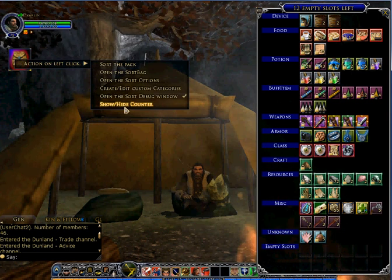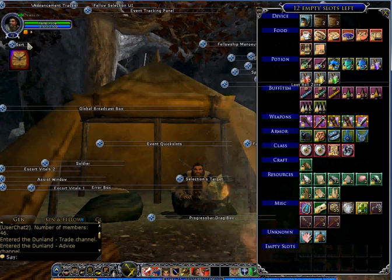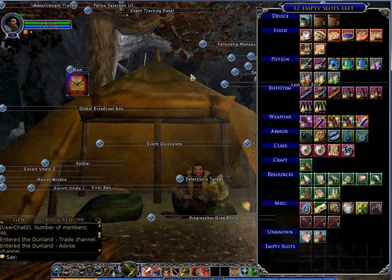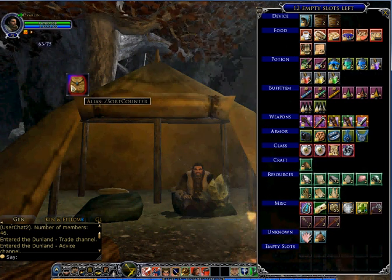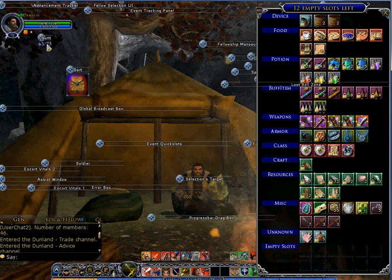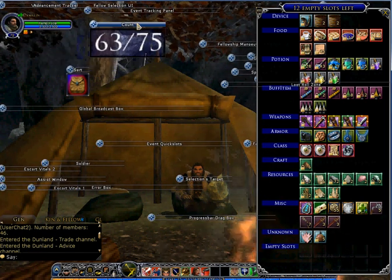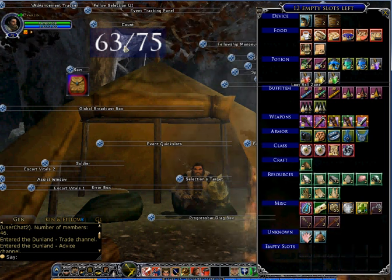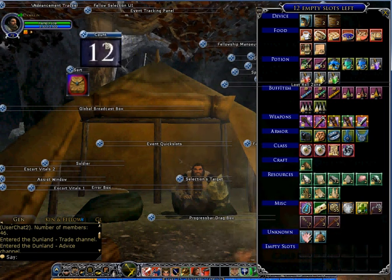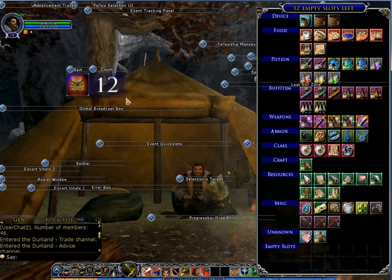The last feature is 'Show/Hide Counter'. If I unlock my window and left-click it, a little counter appears. This counter, when the window is unlocked, is also resizable. It shows you how many slots you've used — for example, 63 slots out of 75. Right-clicking shows that I only have 12 slots left, so it gives you an idea of when your bags are about to run out of slots.